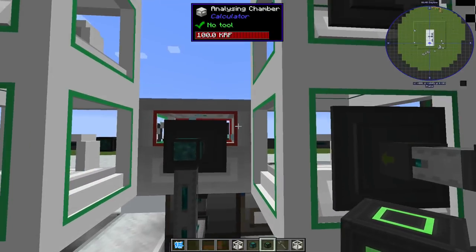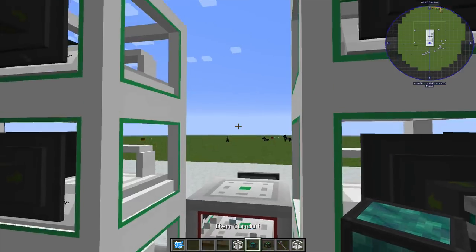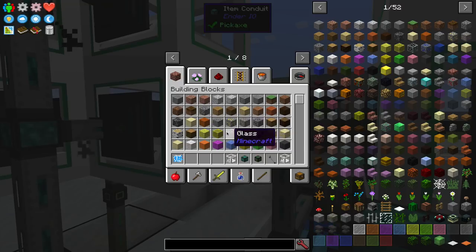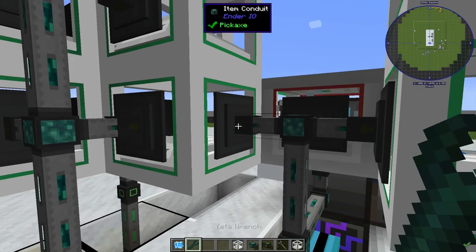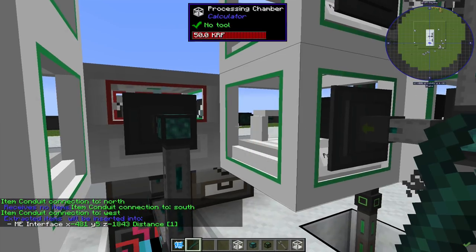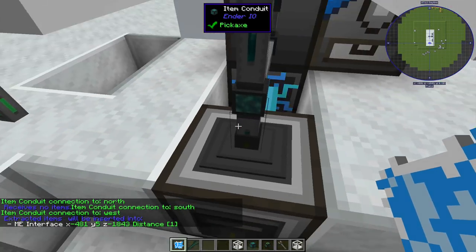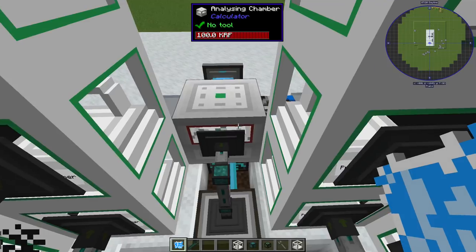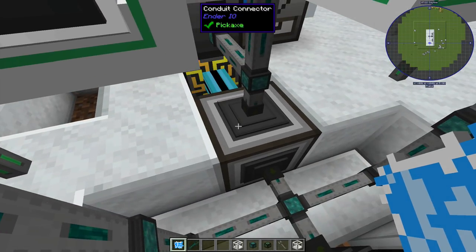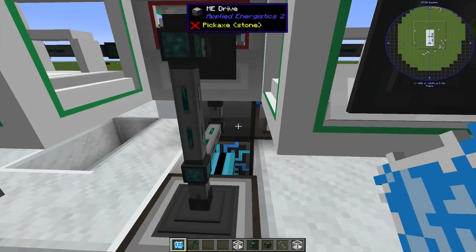Take the PA wrench and whack the facing with the red. You're going to need to take your wrench and disable the connections that are too close because of how tight this whole setup is — you don't have to build it this tight, but we like to have everything compact. Set that to extract always. It'll pull all of the output from the chip, and then the chip itself is going to get pulled out the bottom. Both of those are just getting dumped in insert mode into an ME interface, which dumps the output and all the chips into our ME system.